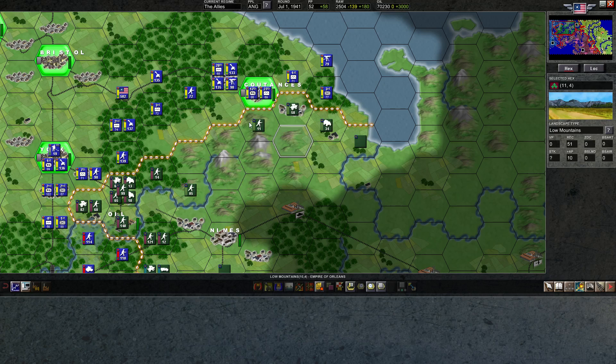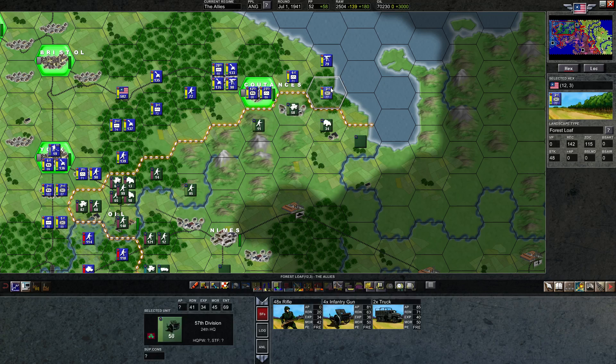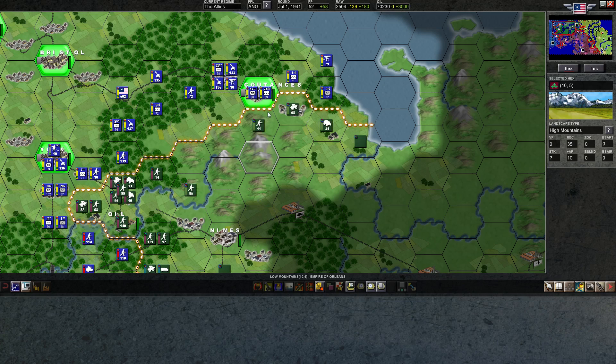The good news is these mountains and this mountain range — along with the rivers and everything — is making supply more difficult for the French up here. The idea is if we can take the foothills of this mountain range along with the outskirts of Coutances and this forest, we'll have basically an impassable defensive barrier. Even if they try to come through the middle, they're going to have huge supply problems.